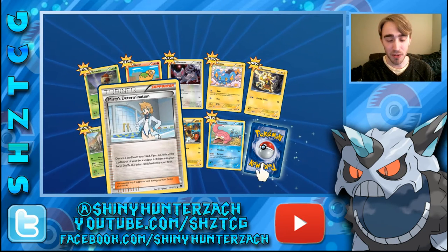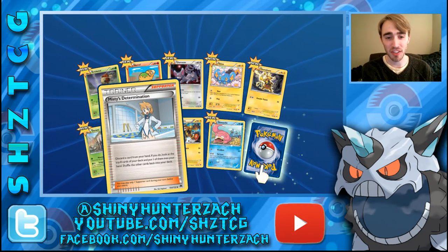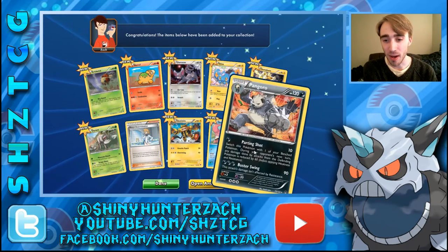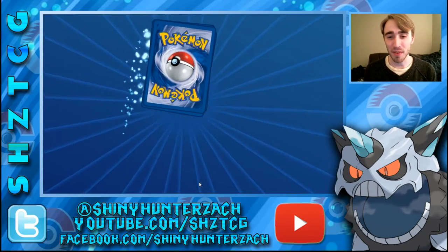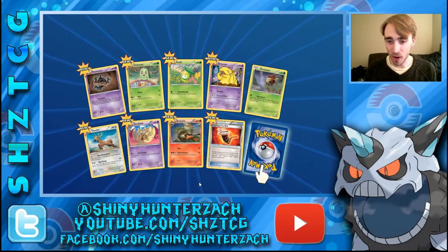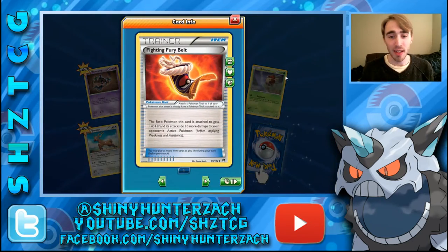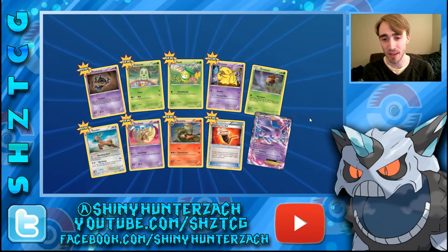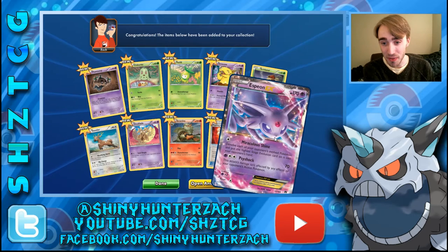We have Misty's Determination, which I think is also in Generations, which is why it's not showing up as new. Then we have a Reverse Slowpoke and a Rare Pangoro, which gets printed a lot. I feel like Pangoro is one of those Pokemon they just print every 3 or 4 sets. We have a really good Reverse — Fighting Fury Belt. You attach it to a basic Pokemon and it gives that Pokemon plus 40 HP and its attacks do 10 more damage before weakness and resistance. No drawback, just that it has to be a basic Pokemon. It's crazy.